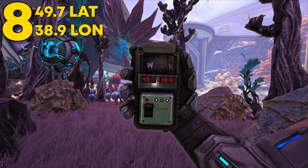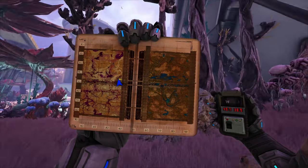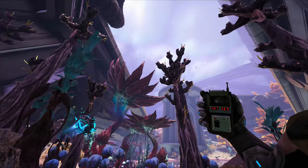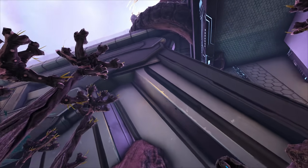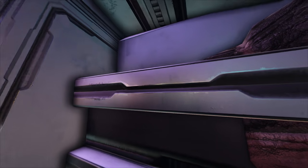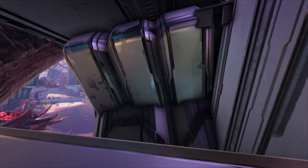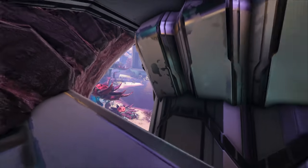Coming in at number eight, this location can be found at 49.7 latitude and 38.9 longitude. Here it is on the map — again pretty close to the wall like the others. This rat hole is a little tricky to find and is meant for solos. If you fly up, you'll see this little tentacle-looking thing; you can fly back here and it's actually a two-part rat hole. You're greeted with this nice little cozy area in the corner — put a turret wall on the entrance to keep players out.